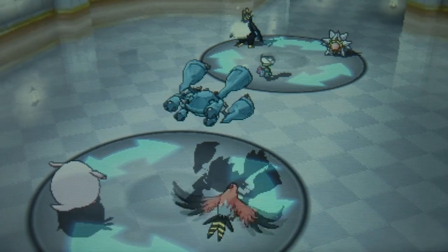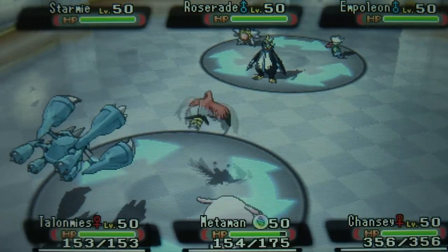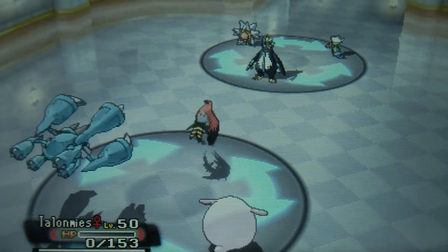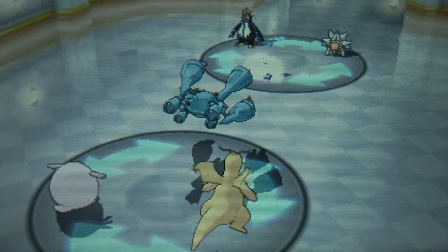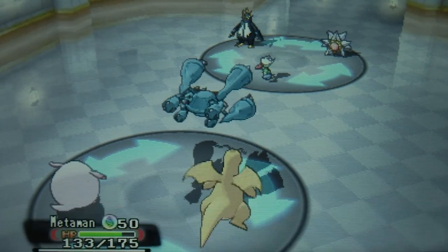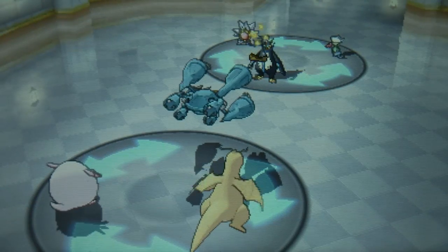On the first turn I get kind of surprised by the Leech Seed from the Roserade as I set up my Mega Metagross, and then I'm trying to go for the Brave Bird but you never know how the AI acts in the in-game battle rotation, so my Talonflame kind of goes down. But the game is reading me like a book as it goes for Protect, just as I was kind of expecting the turn earlier, and then I hit the Empoleon.